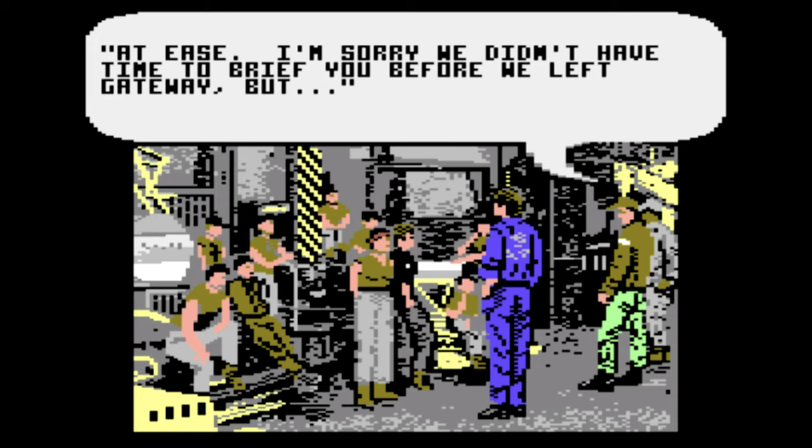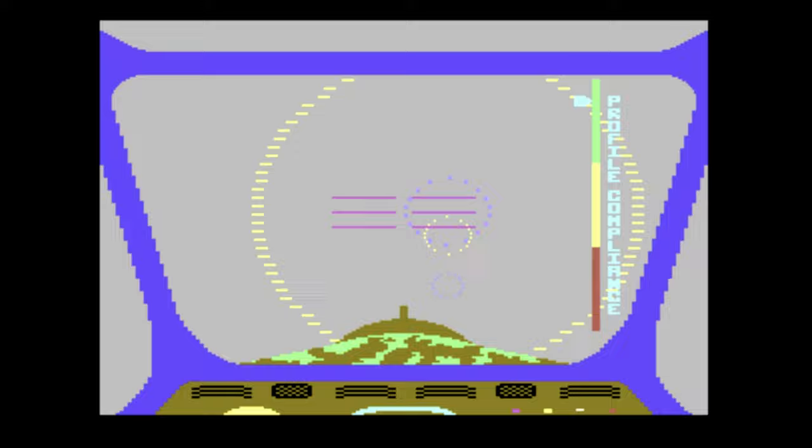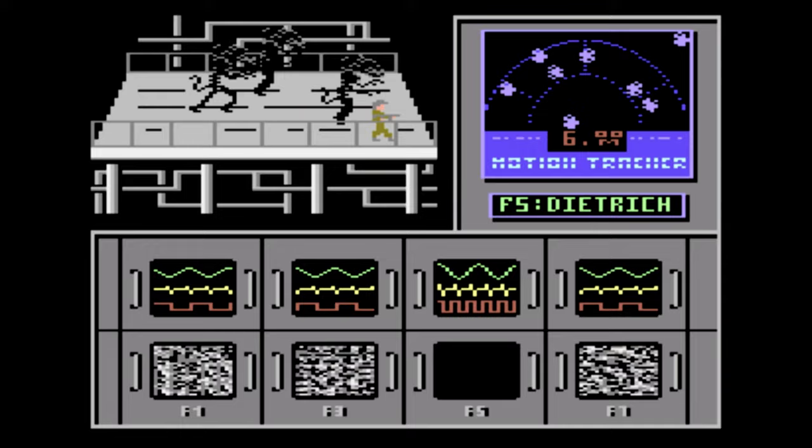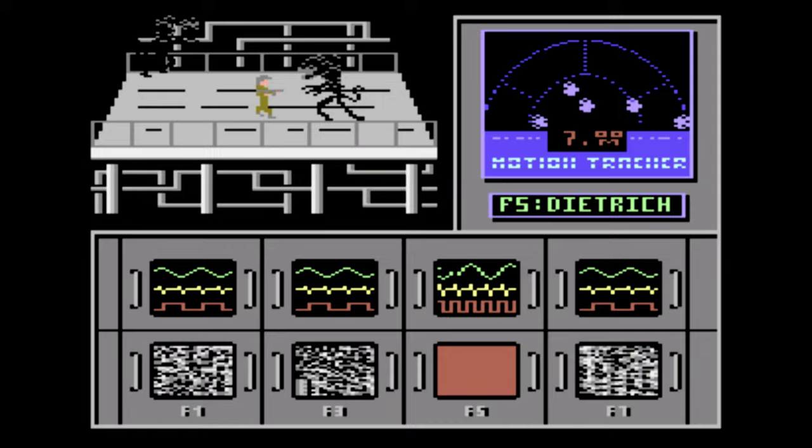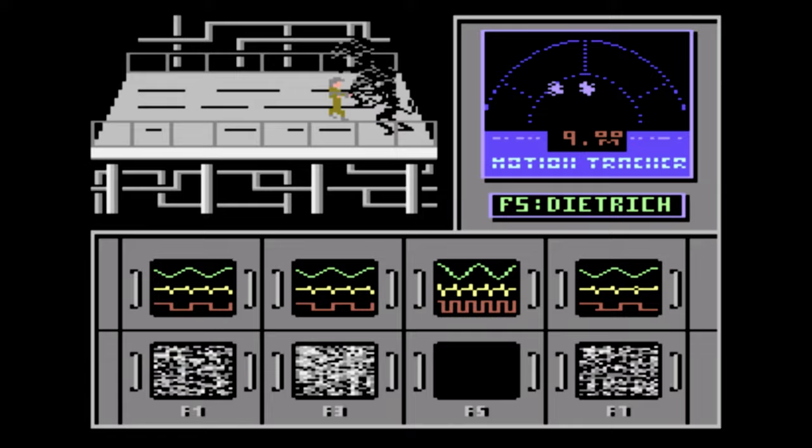There's another Aliens game based on the same movie but this time it's made by Activision, often referred to as Aliens Activision, and this is a freaking awesome game once you get past the first level. It follows the plot of the movie pretty closely and gives you a variety of levels to play through with some cool cut scenes. You start by guiding your dropship to the surface of the planet, which was actually the hardest part for me. The controls were decent enough but guiding your ship through rings got so fast I ended up passing by dumb luck.